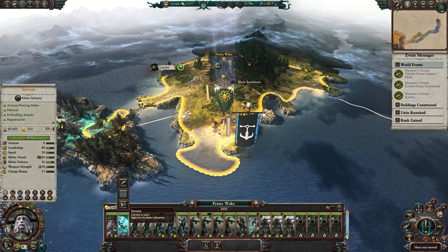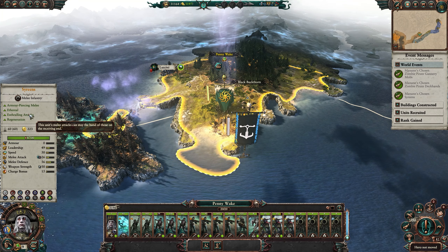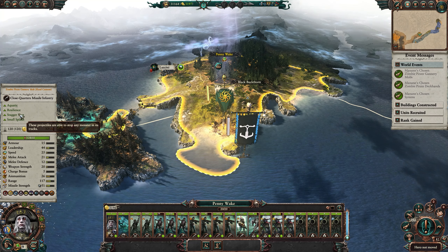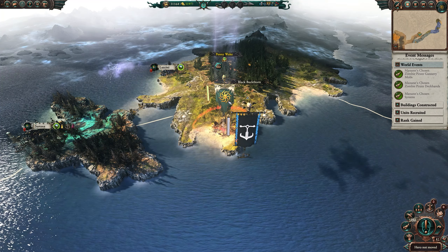Looking at the Sirenes' stats: armor piercing melee, ethereal, enthralling attacks. This unit's melee attacks stay the hand of those on the receiving end — kind of like the stagger effect we had before, like knocking back anything in its track. Their upkeep is 223, which is fairly expensive. And then there's that army — we can get a little taste of the dwarves here.